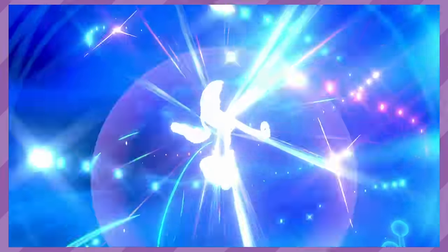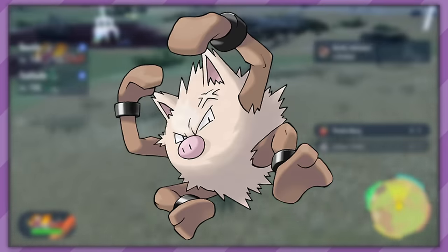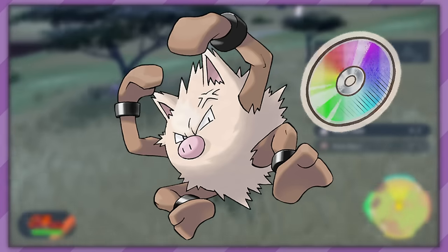With Sword and Shield finished, all we have left is the random methods added in Scarlet and Violet. First up, we have new evolutions for old Pokemon — and unlike Girafarig and Dunsparce, they need more than just learning a new move. Primeape, in order to evolve into Annihilape, not only needs to learn a new move, Rage Fist, but also has to use it a minimum of 20 times. Feels a tad excessive.